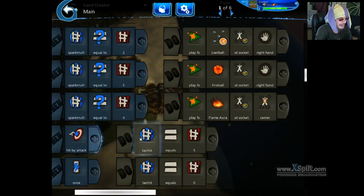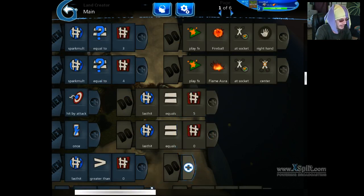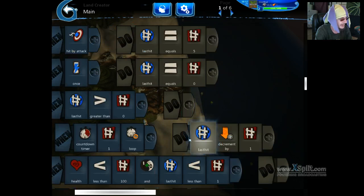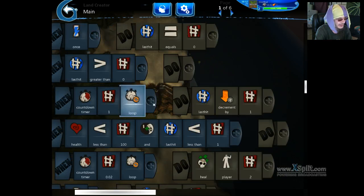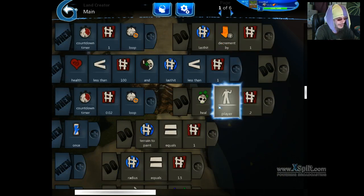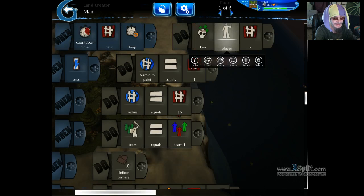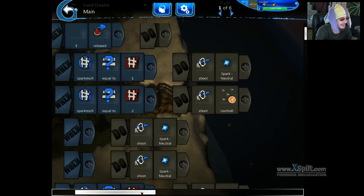When you get hit by an attack, last hit equals five. This is the five seconds it takes before your health starts regenerating if you get hit by an enemy. And once that's been processed and done, reset that to zero. As long as last hit is greater than zero, there's a countdown timer. We're supposed to be on the magicka still, so let me go back up to the top and finish off that magicka explanation.